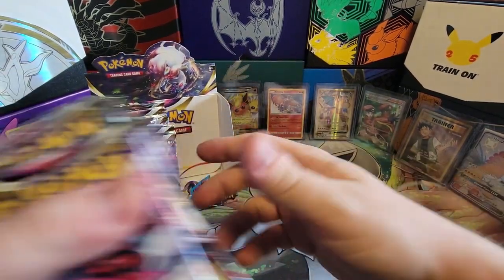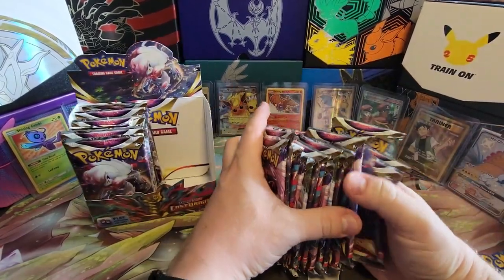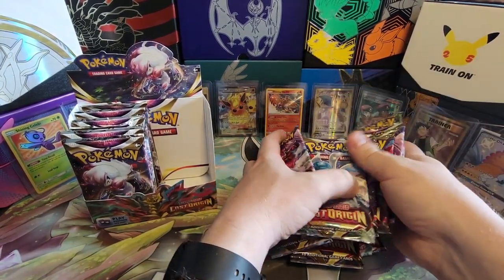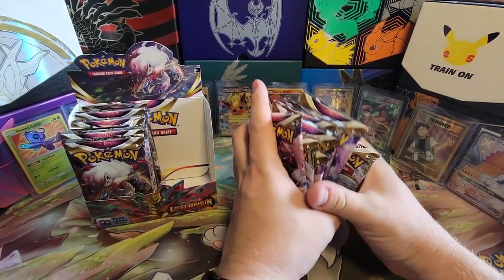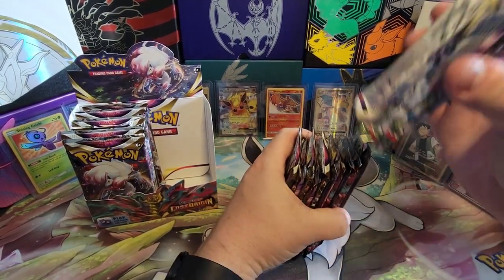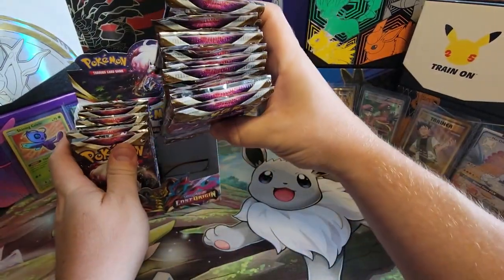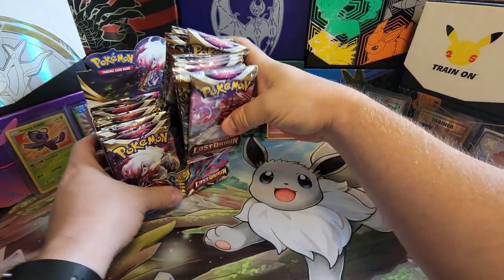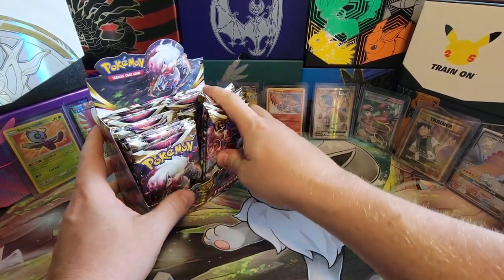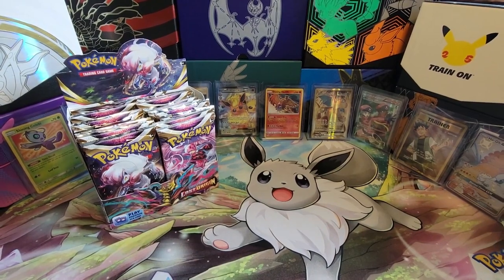I want to make sure the pulls aren't all at the very end — just pull them wherever they may be. I'm shuffling pretty poorly, not as bad as the last person I played at Pokemon Regionals though. They could not shuffle — they would take two bunches and shuffle it up like that. You're not really randomizing it at all at that point. I feel like I haven't opened a booster box in my own residency in a while.